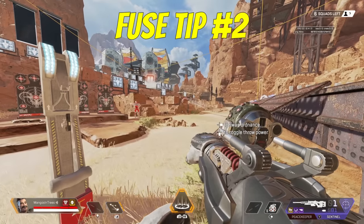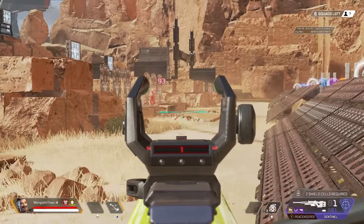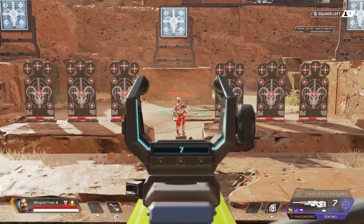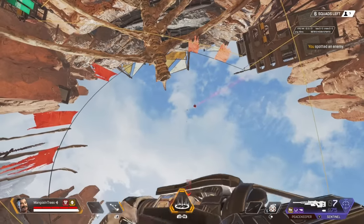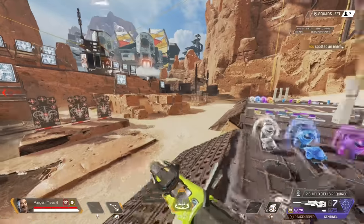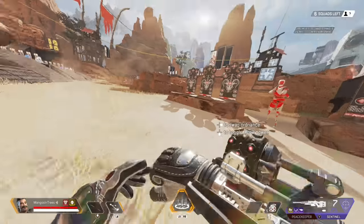Launching frag grenades with Fuse's passive shoots them 70% faster, and they will bounce off walls harder due to this extra speed. You can use this to your advantage to damage enemies with a good bank shot. However, never try to use vertical frag grenades with Fuse's passive as they will blow up in the air well before they come back down to land. Instead, if you want to throw a vertical frag grenade, toggle the grenadier off, throw the frag grenade, and then toggle the passive back on once you're done.